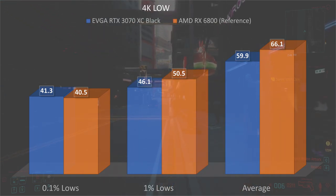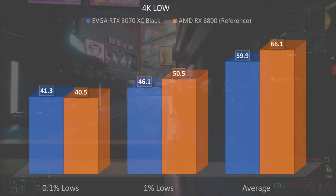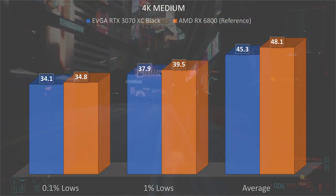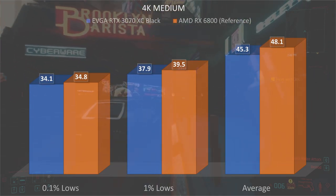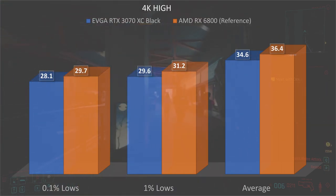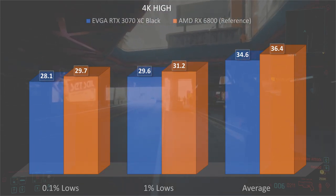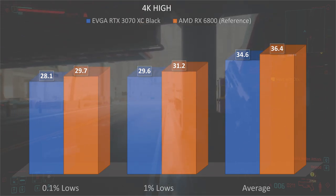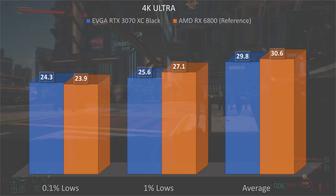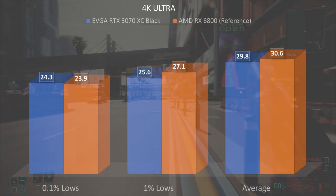At 4K low, the RTX 3070 performs at almost 60 FPS average, with the 6800 taking the lead at 66 FPS. At 4K medium, the 3070 is at 45.3 and the 6800 at 48.1. At 4K high, the 3070 scores 34.6 with the 6800 at 36.4 — almost dead even. At 4K ultra, which I don't think either card is viable at, the 3070 scores 29.8 and the 6800 scores 30.6.